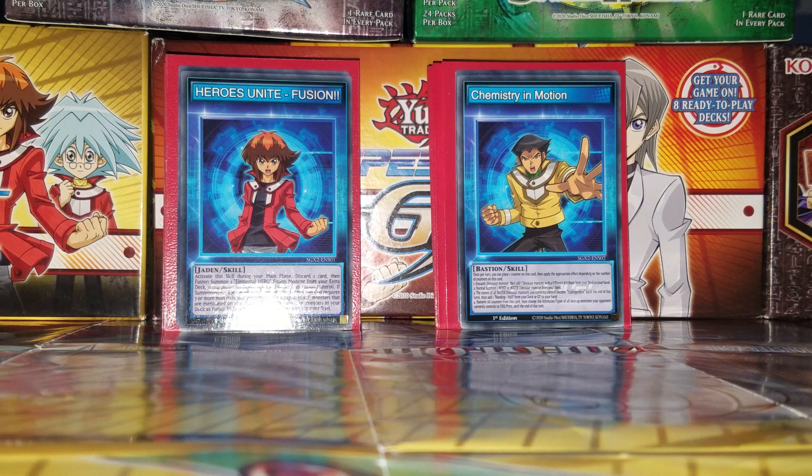Determine who goes first — flip a coin, et cetera — and the winner chooses first or second. The duelist who goes first does not draw a card at the beginning of the first turn and cannot conduct a battle phase during the first turn. Each duelist draws the top 4 cards of their deck for their starting hand.